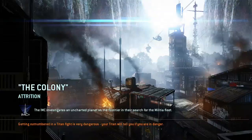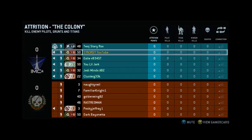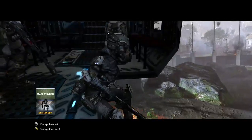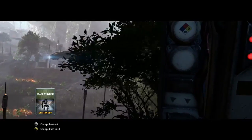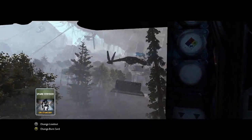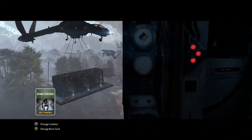Hey guys, what's up, Sydney G here, and yes I'm bringing you yet another gameplay. This one's on Colony again and we're going to get into this game and explain everything — the burn cards I'm using. We're actually in full party at the moment so it's going to be a win for us. I'm bringing out the Spur Strider to give you a different perspective of playing on this map. We're using a titan card to start with, so it's going to be one of those type of games. Hope you enjoy the gameplay, guys.